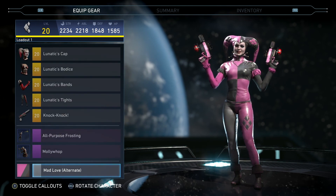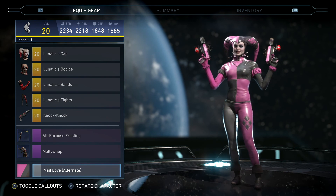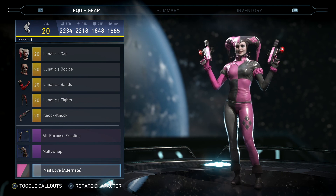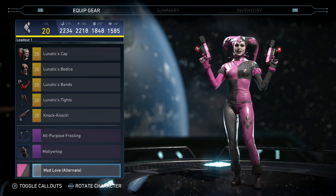Anyway, that is going to do it for Harley Quinn's four-piece set. This is called the Lunatic Fringe. If there's anything that you're looking for, please leave it in the comments or check the past videos to see what I've got posted. I'll catch y'all in the next video — peace.